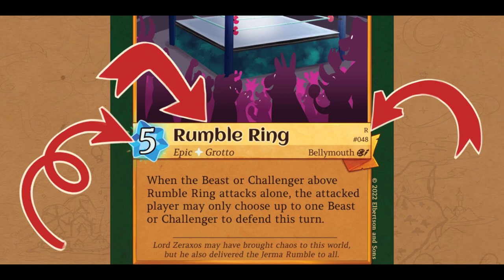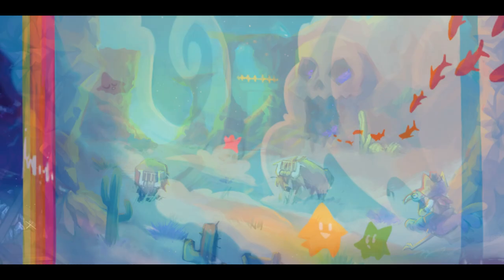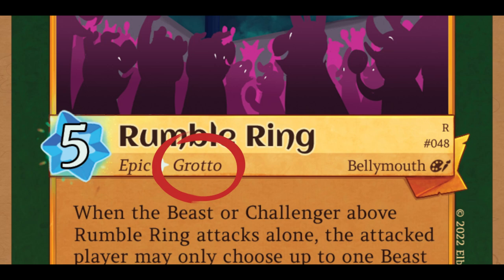This Grotto is named Rumble Ring, and it's very thematic to the lore. In fact, all Grottos represent the many different locations across the land. Grottos have a green border, and unlike beasts, they do not have specialized types — they are simply Grottos.